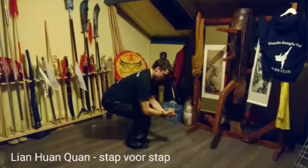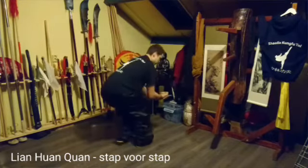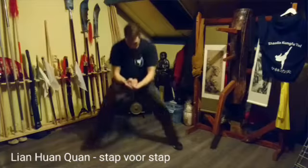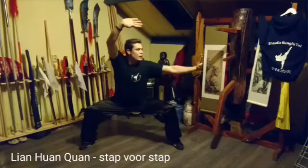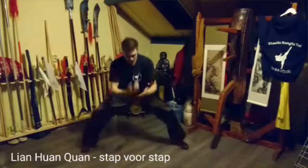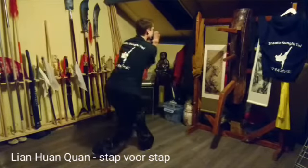Yi. Ga verder. Yi. Draait om. Je spreidt je benen naar mapel. Palmslag in je blok. Ha. Dus je kijkt een zwaarder. Yi. Ha — indraaien.